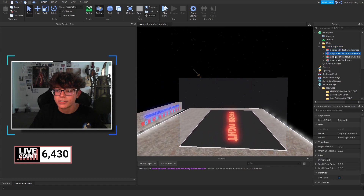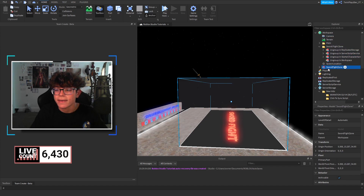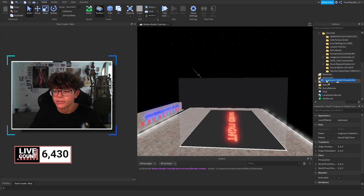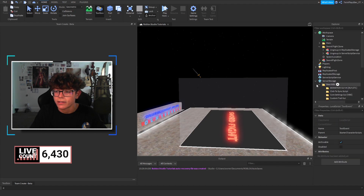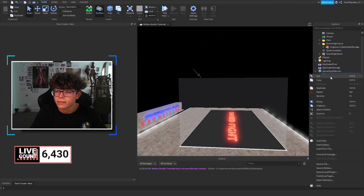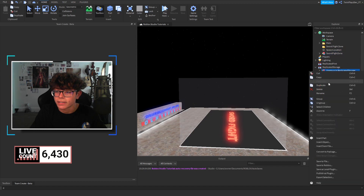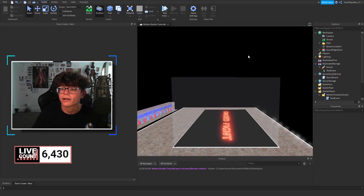Inside the model we have a few things: Replicated Storage scripts, Starter Character Scripts, and Workspace. We're going to ungroup these. Grab the Sword Fight Zone, go to Starter Character Scripts, click Ungroup, then go to Server Script Service and Ungroup, then go to Replicated Storage and Ungroup. Then we can just delete that folder.